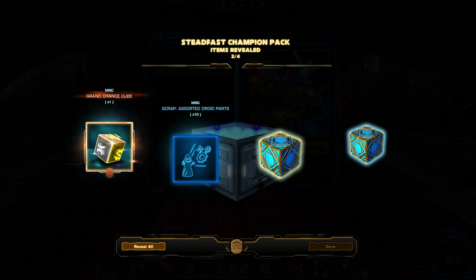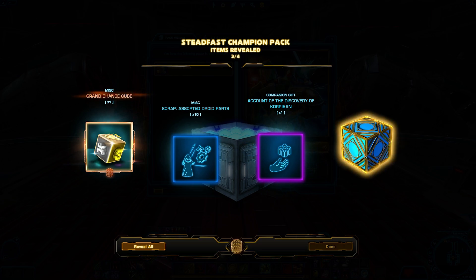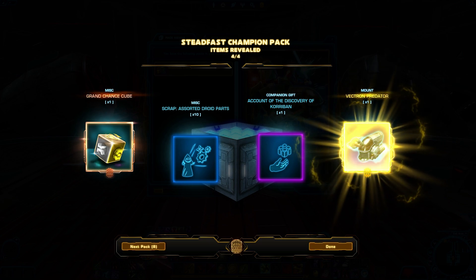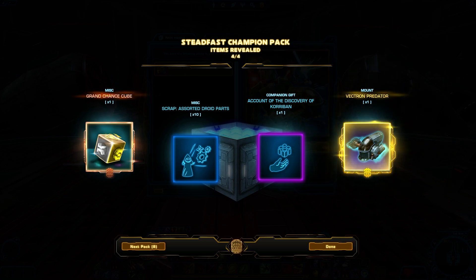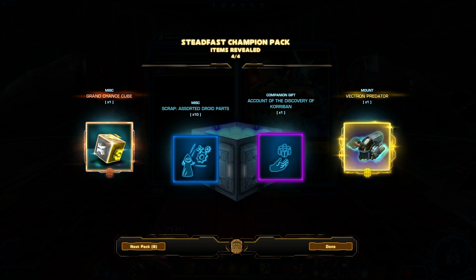There's our junk item, at least one. There's our second junk item, so this should be like a pack item, right? And it is. We got the new mount, which is pretty cool. Kind of looks like some modified version of Slave 1 or something.